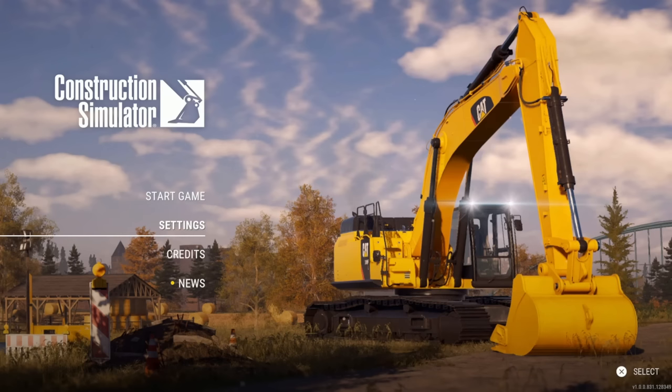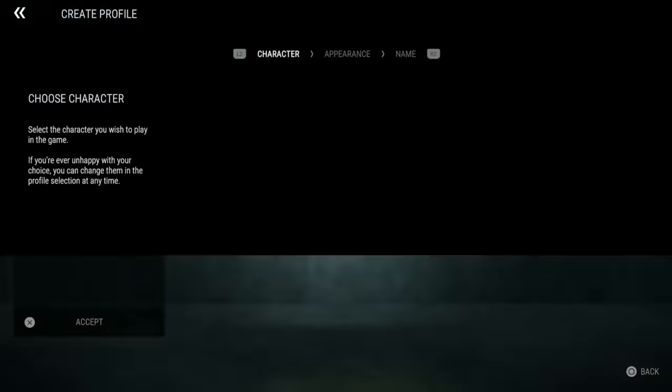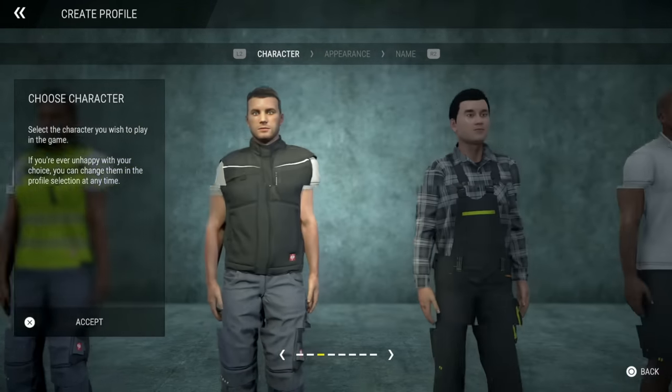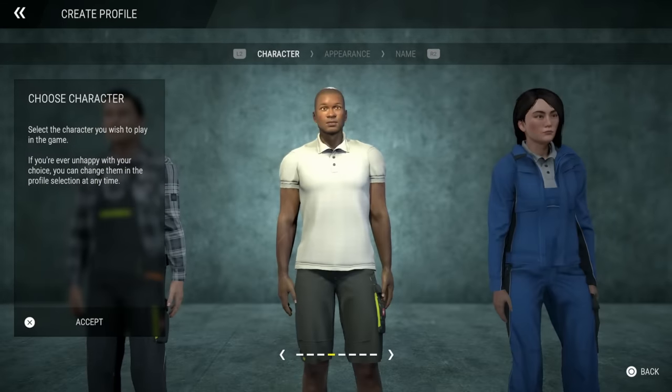Okay, start. Create a new profile to start your career. Let's click that. You actually select your in-game character. The thing that's weird is you can't actually use your D-pad when you're selecting this — I'm using my joystick.